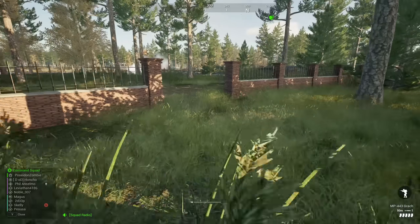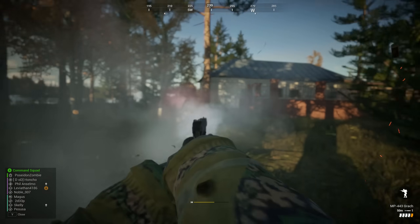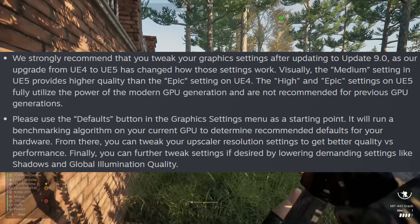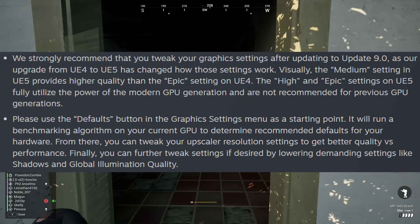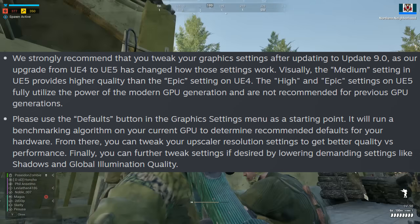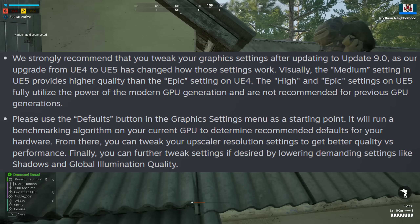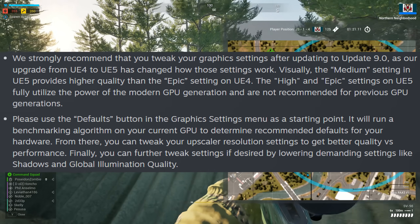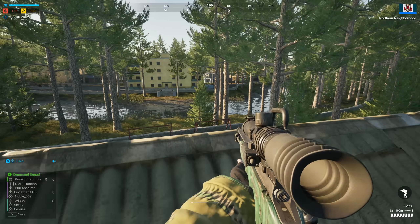Once you've done all of that, load up Squad and head into your Settings menu and pay attention. Squad has stated that the graphics defaults have all shifted and everything has gone up a couple of notches - Unreal 5 Medium preset is the equivalent of Unreal 4's Epic. So if you are on Medium on Unreal 4, you may want to hit Low to get the same visual results. Offworld have also recommended that you hit the Defaults button, as that will run a benchmarking algorithm on your GPU to determine sensible default settings for your hardware.